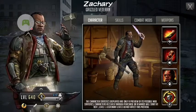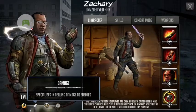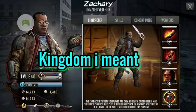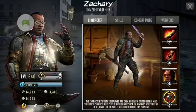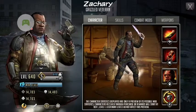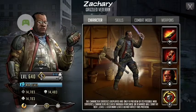Zachary, grizzled veteran. His trait is fast. His role is damage dealer. And his allegiance is a member of the Knights. Now let's take a look at his stats. His attack stat is 14,703. His HP is also 14,703. And his defense is 14,483.